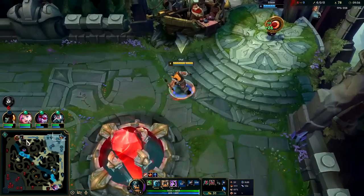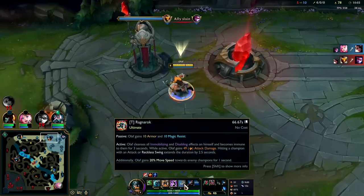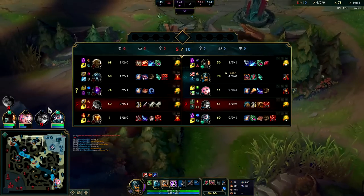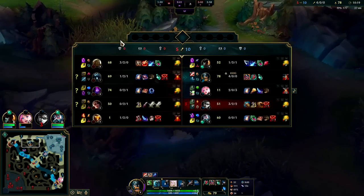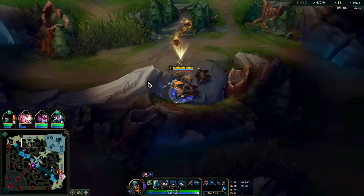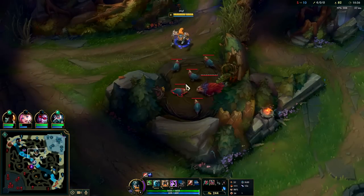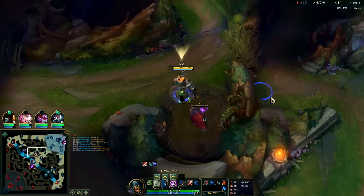We'll go for Ionians. The only time you go Merc Treads on Olaf is if you specifically need the magic resist — the tenacity isn't useful because when you're on your R they can't CC you with anything anyway. The closest thing to CC'ing Olaf on R is an Anivia wall because you have to walk around it. Their team has triple magic damage — Bard, Karthus, and Malzahar. But I'm more worried about the Samira and Alistar damage, so Ionian Boots are fine. They're a very good neutral boot.